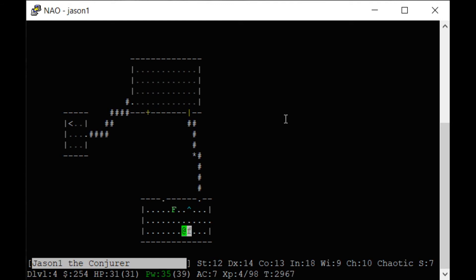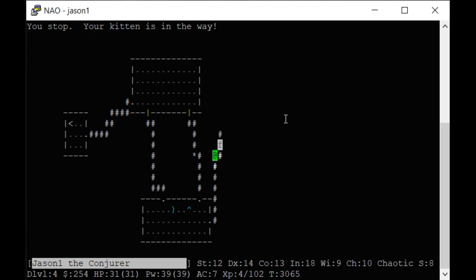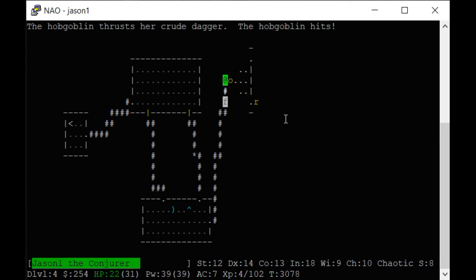I'll go down to that level before the gnomish mines — anywhere between levels five and eight. It's got fountains, shrines, and some spell books, and then the game starts getting really deep. My pet — let's just call it Hobgoblin. Look at that hobgoblin — and there's a problem: there's a hole right there. If I walk on that hole we'll be stuck.